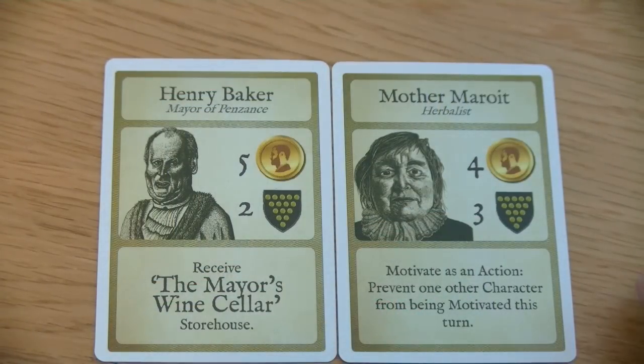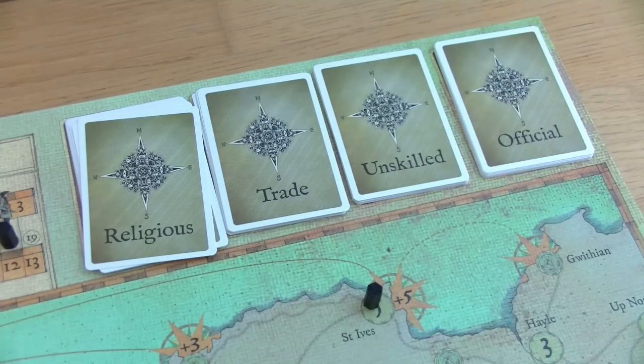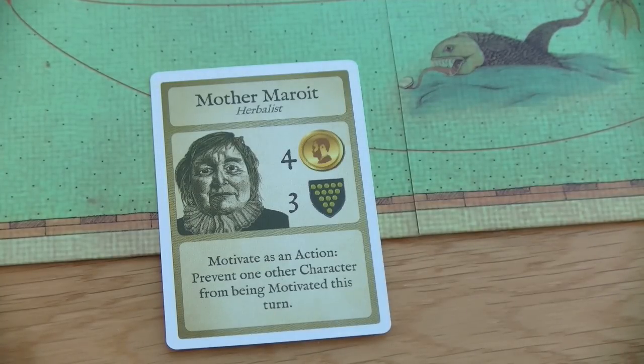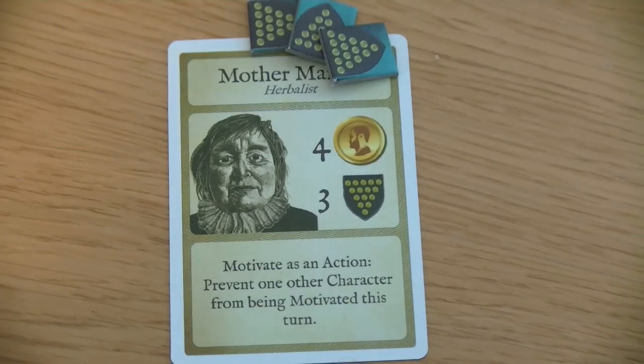As a general tip, characters with higher reputation are the better fit when starting out, because reputation later generates victory points, but they also create influence cubes at the start of each round. The character not chosen is put back under the corresponding deck and will come out sooner or later. When choosing your starting character you don't have to pay the printed cost, but you also don't get influence cubes during the very first round. You do get to take your starting reputation matching the reputation on the card — this is essentially your first set of victory points.